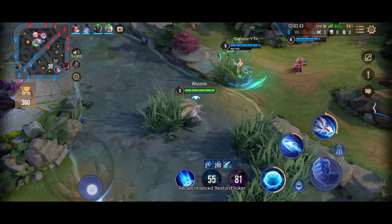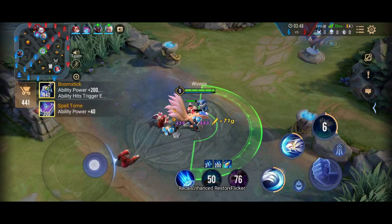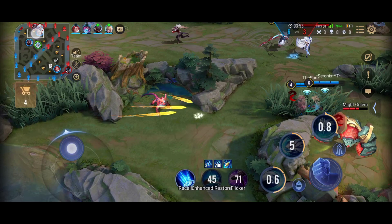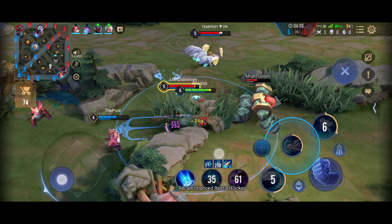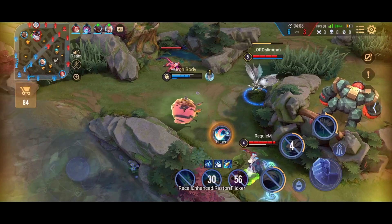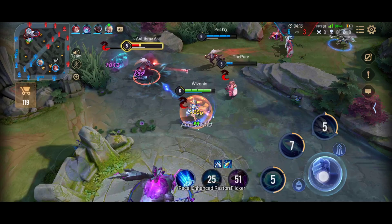Looks like another fight is going to break out in the enemy jungle near the red buff. But first we have to clear the wave before joining the fight — that is really mandatory. Now we cleared the wave and we are going back to the fight. It's better to be in human form as Liliana when the fight breaks out because you can poke them and then dive in with your ult. I dive in and go for a risky play because Zook is with me and he can get me out of trouble anytime. We also stun Hayate mid-ult and our Hayate secures the kill.